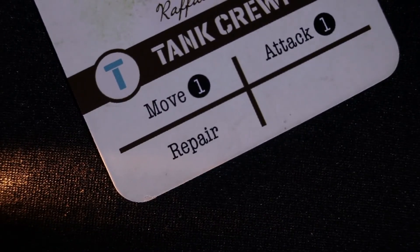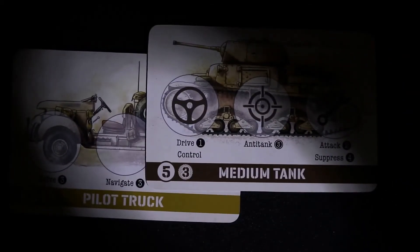The new types of actions still work in the same manner as those found in Undaunted Normandy. Arguably, the most notable difference that Undaunted North Africa introduces are vehicles and tanks.